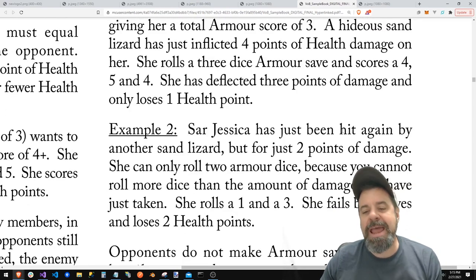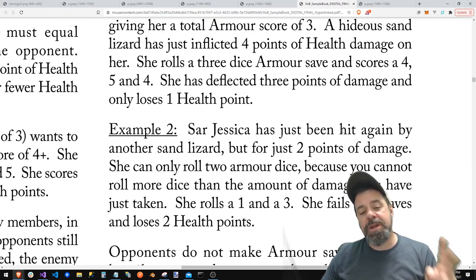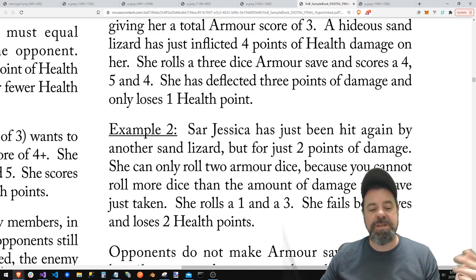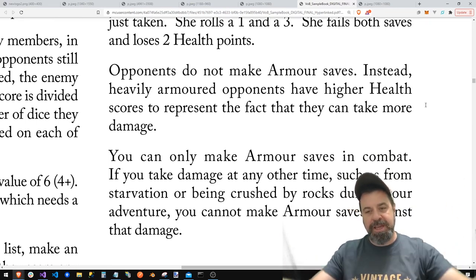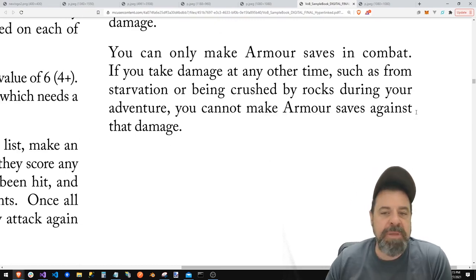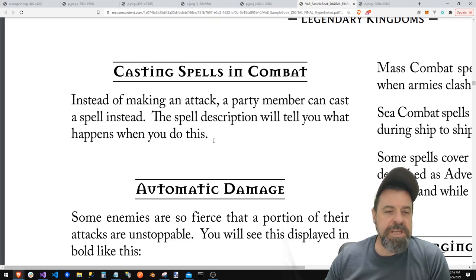In the next scenario, she gets hit with two damage. She only rolls two dice because you can't roll more dice than the amount of damage taken — she rolls a one and a three, fails both, and takes two hit points. Monsters or opponents don't do this armor roll — it's already taken into account based on who they are. And of course, armor is just about combat, not being hungry or crushed by rocks.